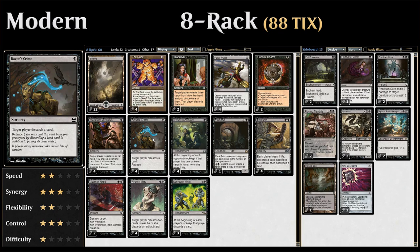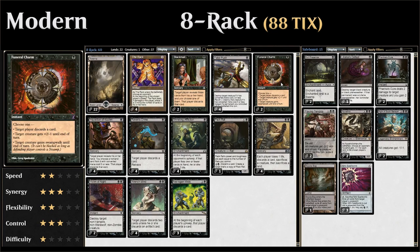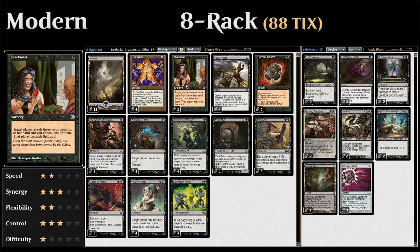We have two copies of Funeral Charm, which doubles as a removal spell and a discard spell at instant speed. We can make the opponent discard after they've drawn in their draw step — if the card they drew isn't an instant, they won't be able to play it in response. It can also give a creature +2/-1 until end of turn, killing one-toughness creatures. The third mode probably won't come up much.